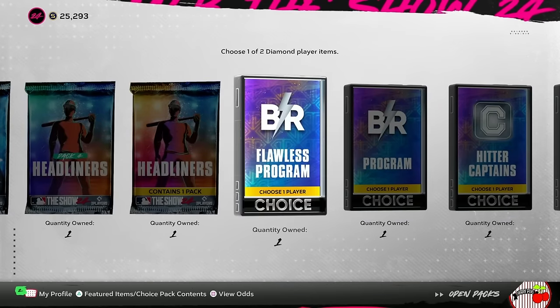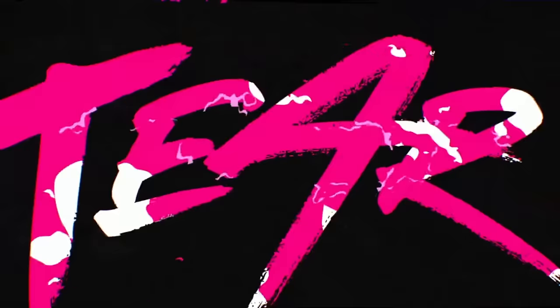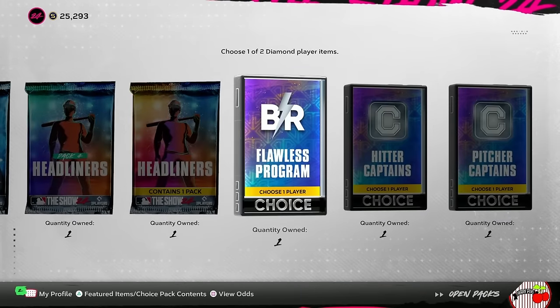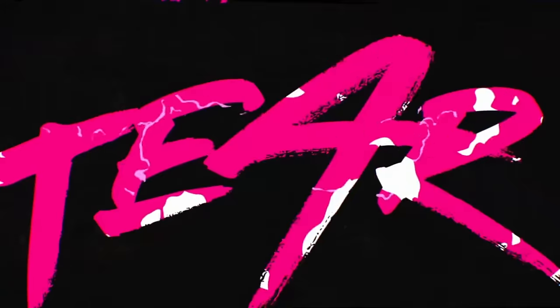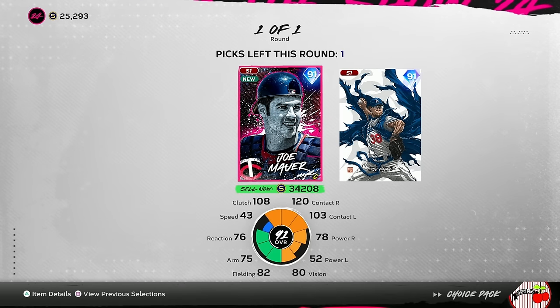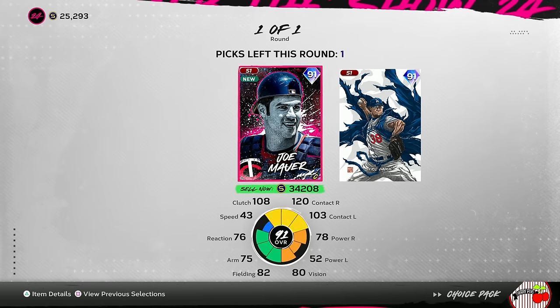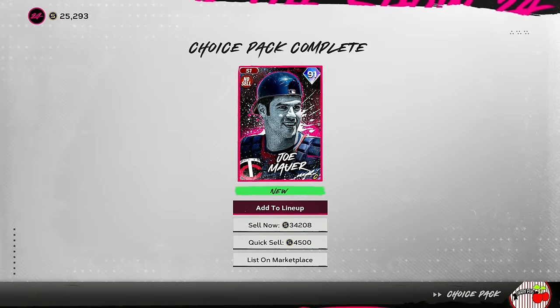I did not have a lot of fun playing Battle Royale on MLB The Show 23, but I am having a ton of fun on MLB The Show 24 — maybe it's the 10 wins, maybe it's the cards they've been putting in the programs. The J.D. Davis is one of my favorite cards in the game, not just Battle Royale — we've been using him on Ranked. Going to grab Lou Gehrig as the final Battle Royale Diamond card. For the Flawless pack, we have a choice between Joe Mauer and Eric Gagne — going to grab Joe Mauer.